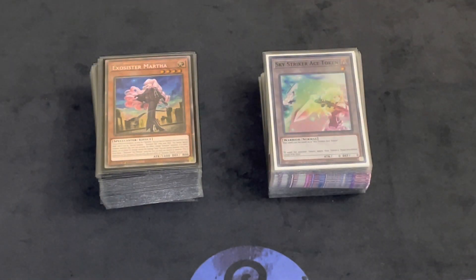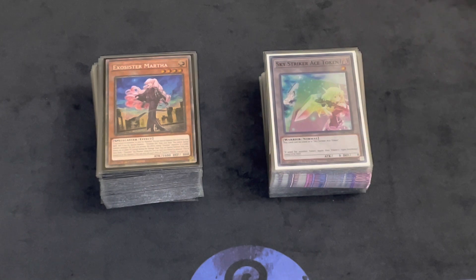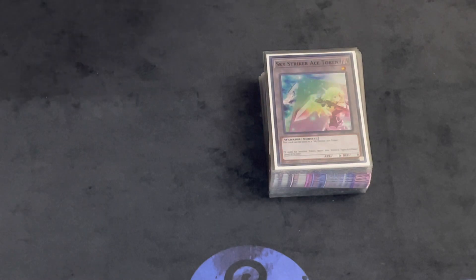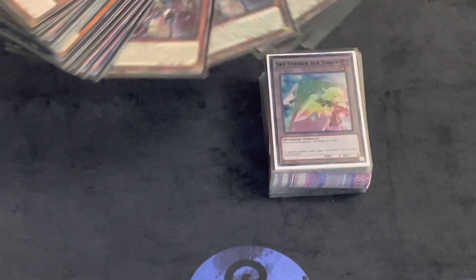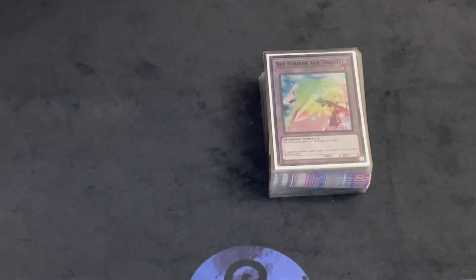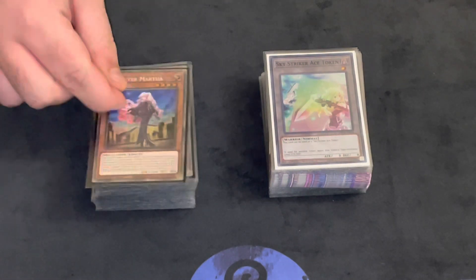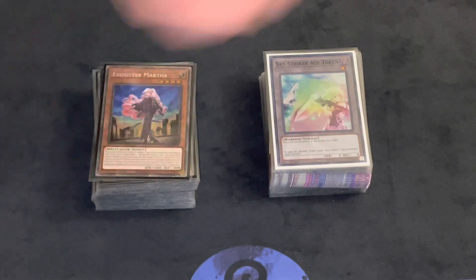What is up YouTube, this is Asian with Cards. Yesterday I went to a locals in Rockville, Maryland called JuneWizards and I went X1, getting fifth place and still earning some prizing — a couple packs of Darkwing Blast and a couple packs of the latest OTS. I was playing Exorcister, but not only Exorcister — I was also playing some Dynamorphia cards in it. I thought it would be a cool deck to profile; I know I've profiled this deck a lot recently, but this is a new take on it.